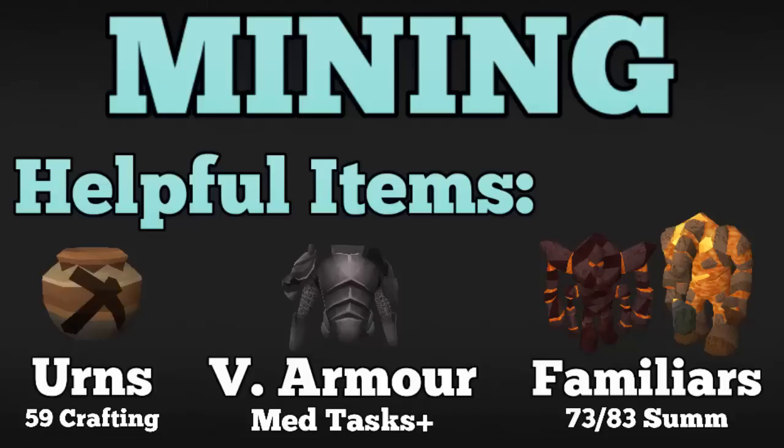Get at least level 73 summoning and buy some obsidian golems — they give an invisible boost to your mining level which makes you mine ores more often. You might be wondering about juju mining potions and rock crushing scrimshaws — those are useful too, and I'll get into those later in the guide. These three items are useful all across mining, and having a clan avatar in your world also always helps.